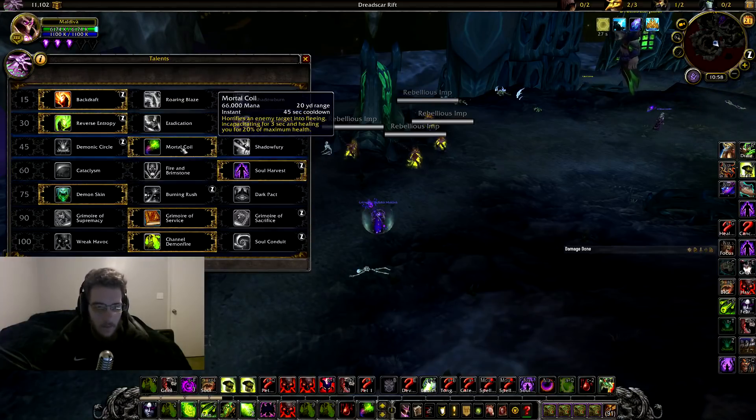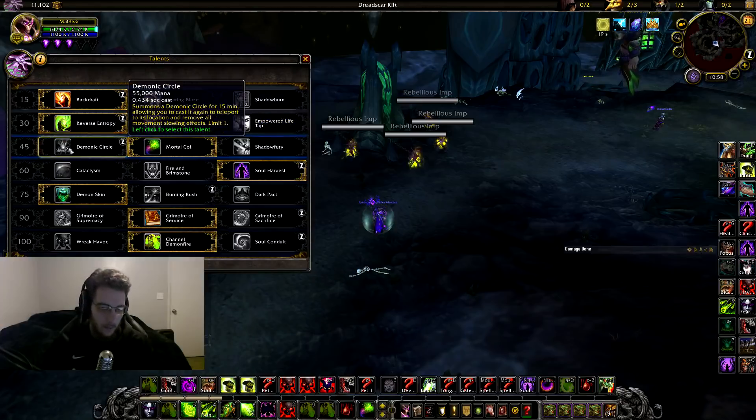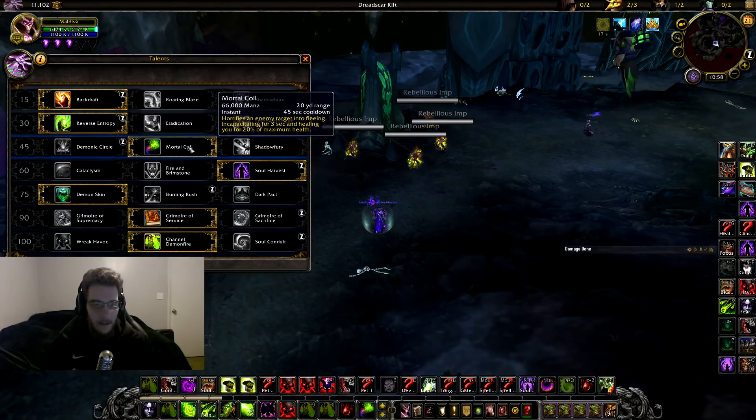For the 45 tree, Mortal Coil is always going to be the best pick, unless maybe you're struggling versus melee cleaves in threes — then you can play portal. But Mortal Coil is just so good because you can Havoc and double Coil, and you also get the healing back from it, so it's a very great pick.